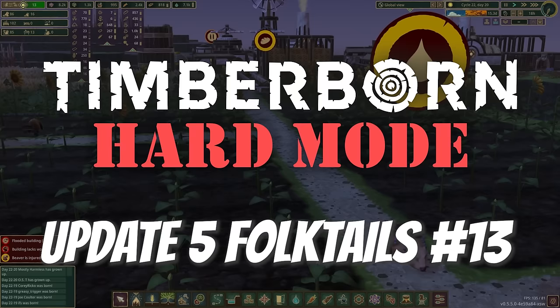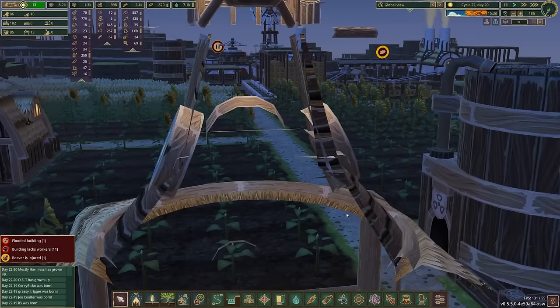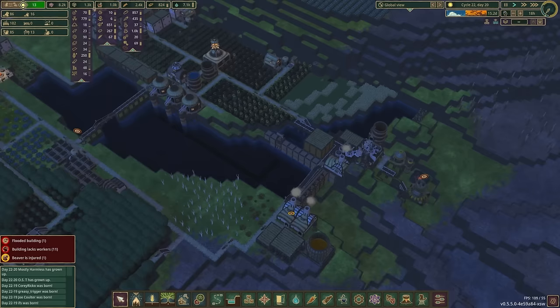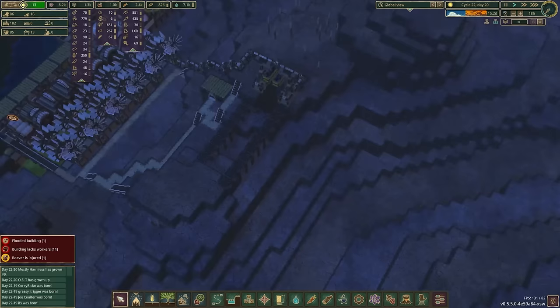Hello and welcome to episode 13 of our Timberborn Update 5 Hard Mode Playthrough with Folktales Faction, here in Cycle 22, Day 20. Last time we did a whole bunch of small improvements in this general area - built some bakeries, started making maple pastries. We got a lot more work to do on that today, but we also got into gravity batteries and have plenty more to do there as well.